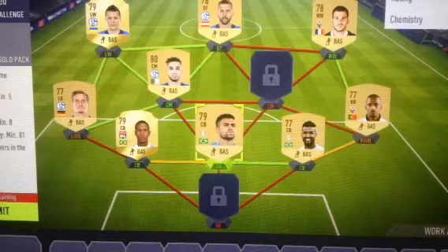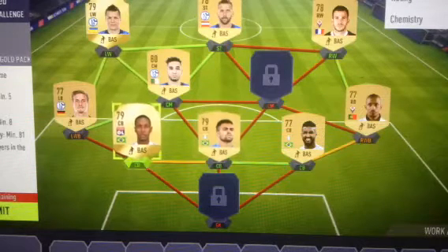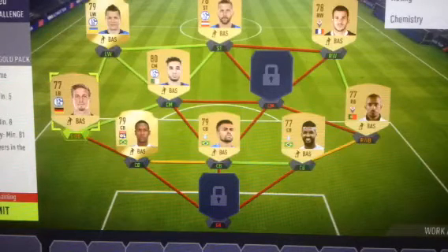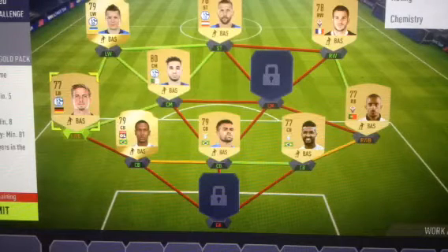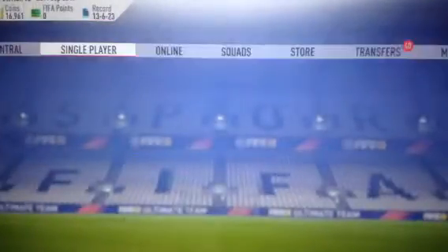Basically, something I did in this SPC was the chemistry was off. I had some E chemistry and I had 3 more chemistry points. So what I had to do was make a bronze squad with three of these players — the two center backs and this guy right here, the left back — and I had these three guys with bronze players and play 10 matches. The chemistry is off.